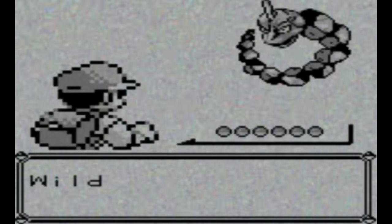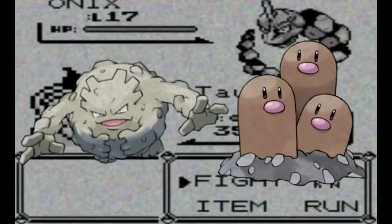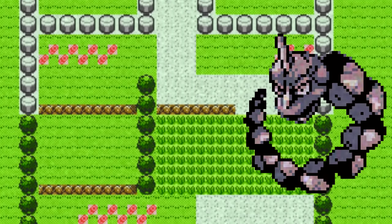This leads to its second problem. In Kanto, the first place you can catch Onix is in Rock Tunnel, three badges into the game. By that point, you've already gotten access to much better Rock or Ground type Pokemon. And as such, Onix ends up being a Pokemon that you have absolutely zero reason to use. So let's see how we can reasonably make it good.